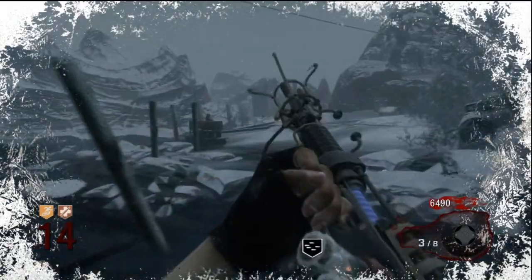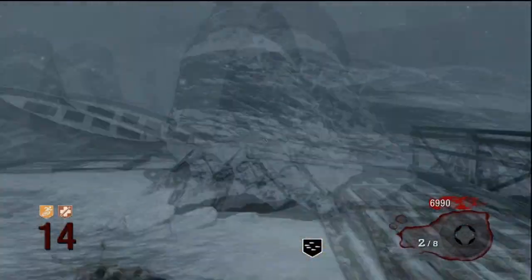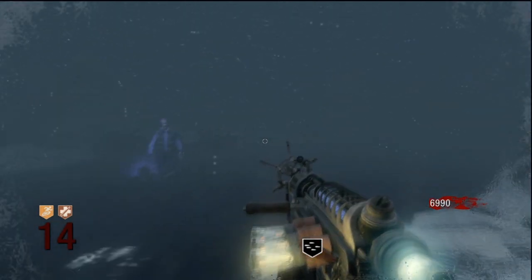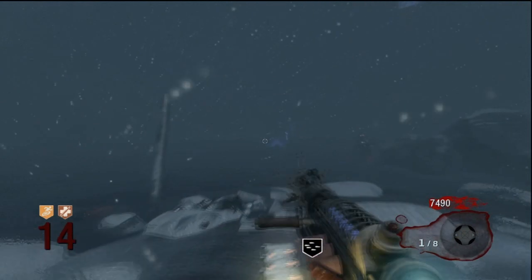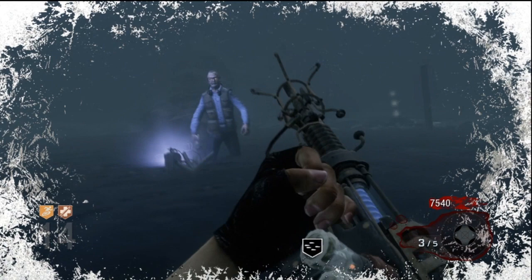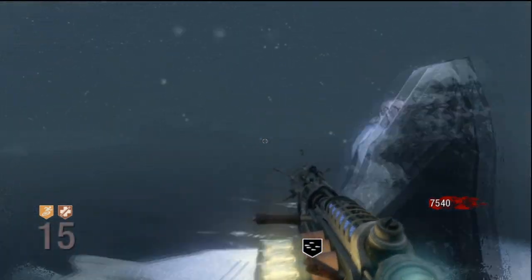You get random perks — I got lucky to get Juggernog as my second perk, I got Marathon first. The tactic for this is to hug the wall. You've got to hug the wall because if you haven't got Juggernog and you're jumping in that water, some zombies can run faster than you, especially if George gets angry. He curses the zombies to run extremely quickly, like marathon runners.